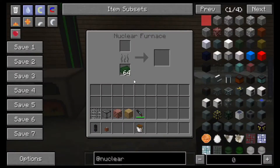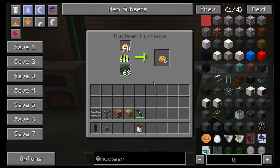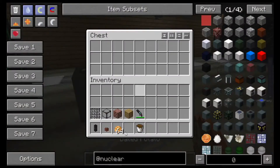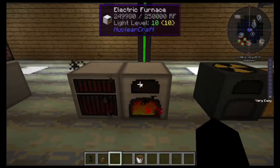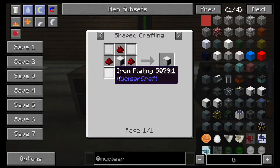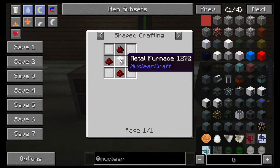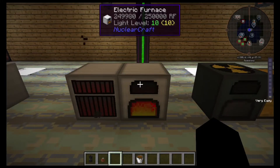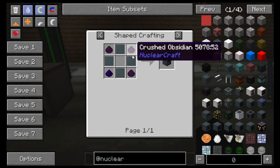Now we get to the nuclear furnace. This is essentially just a nuclear reactor furnace — not much more to be said, except for the fact that it is crazy fast. And its fuel is actually pretty easy. The electric crusher recipe is a normal crusher with iron plating in the diagonals and redstone in the rest of the spaces. The electric furnace is the same but with a metal furnace in the center. The nuclear furnace uses basic plating and crushed obsidian.